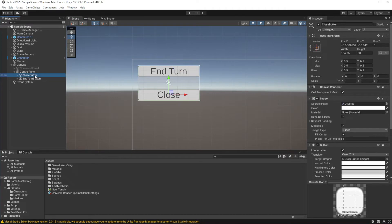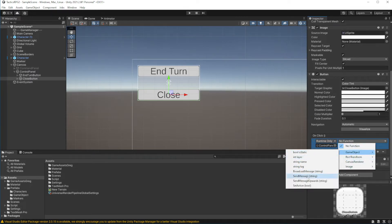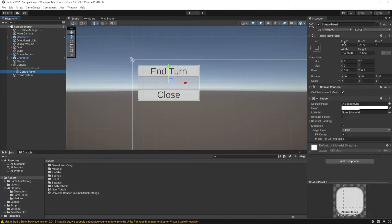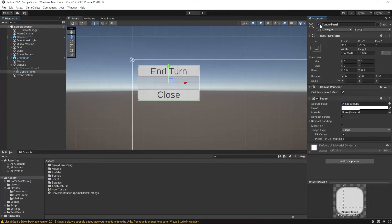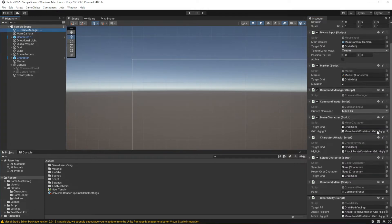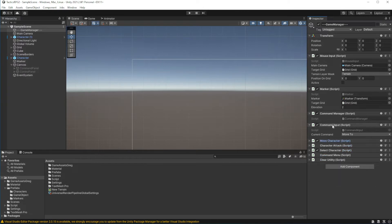Set the Close button to disable the panel. Now I want to make it possible to open this menu by pressing the right mouse button, so select GameManager.